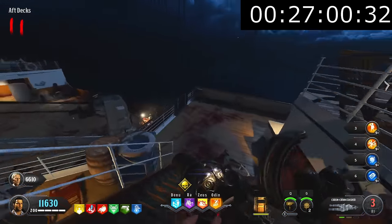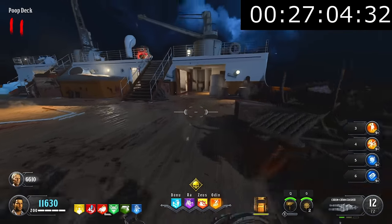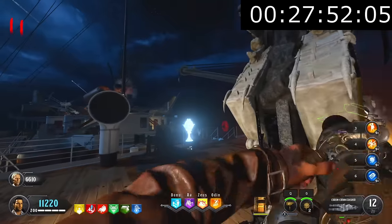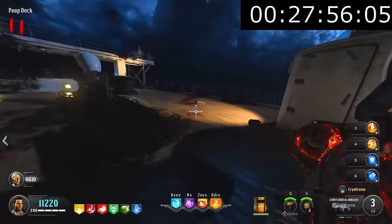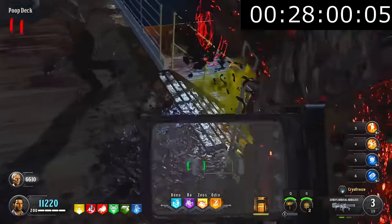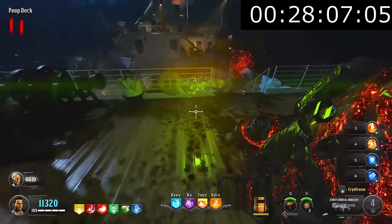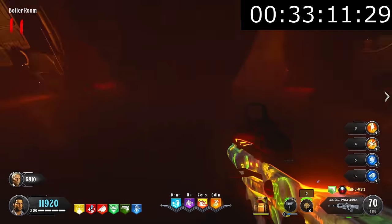We managed to complete the outlets by the 27-minute mark. After interacting with the ritual symbols, a challenge begins — you need to do them in a certain order: acid first, then water, electric, and finally fire. I was originally going to talk about each challenge, but honestly the Helion Salvo just made it an absolute cakewalk. I could have taken a nap before attempting the rest of the easter eggs. We completed the final challenge by the 33-minute mark.